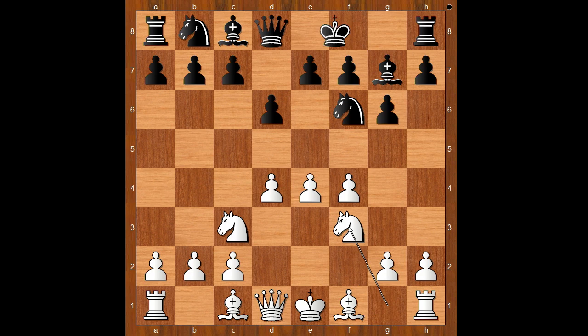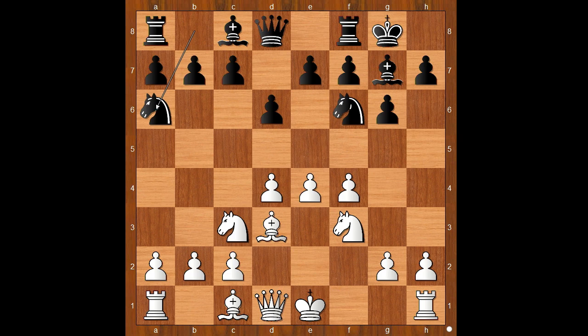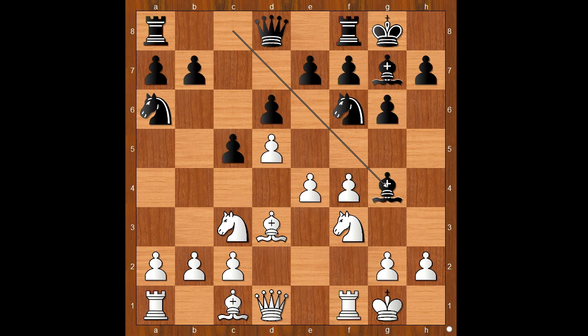Bg7, knight to f3, Garcia castled kingside. Bd3, knight to a6, Wesley So castled kingside too. c5, attacking the white center, d5, keeping the center closed, pinning the knight.